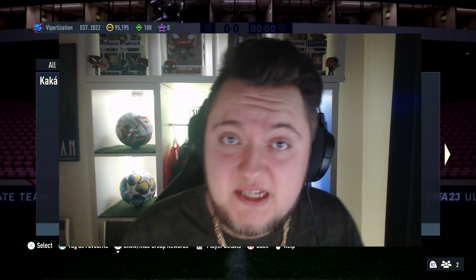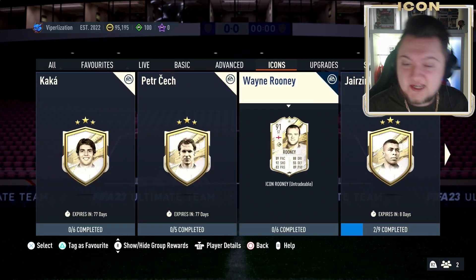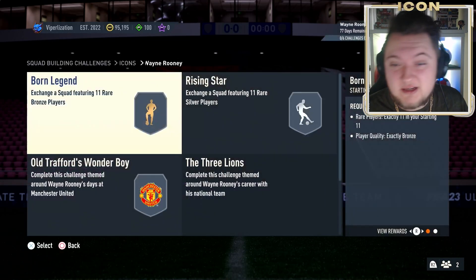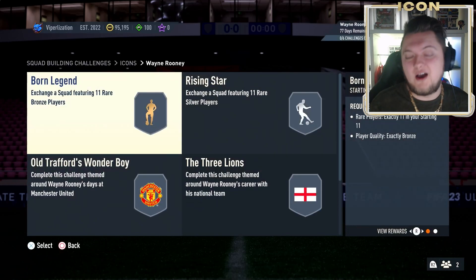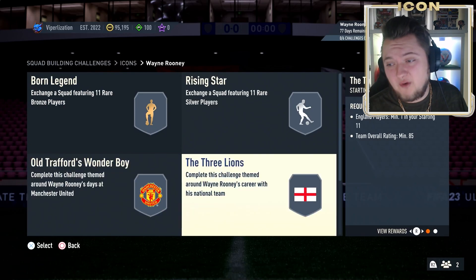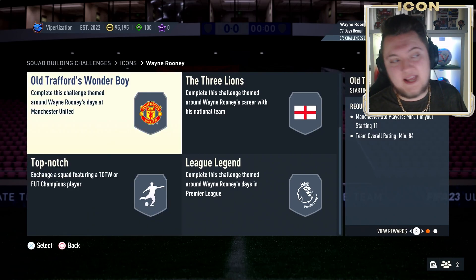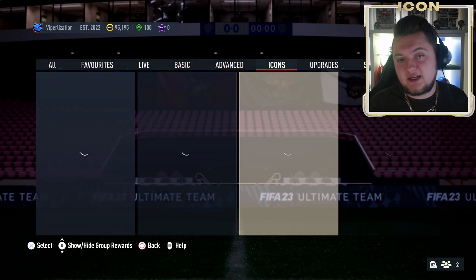Wayne Rooney is today's icon SBC — Thursday, the day before Team of the Year. We are getting Team of the Year icons, so people are a little upset Rooney isn't getting one. But his card is now here as an SBC — the prime version. You've got the bronze and silver squads as usual, then 84, 85, 87, and an 86-rated squad with one in-form, so quite cheap for this card.